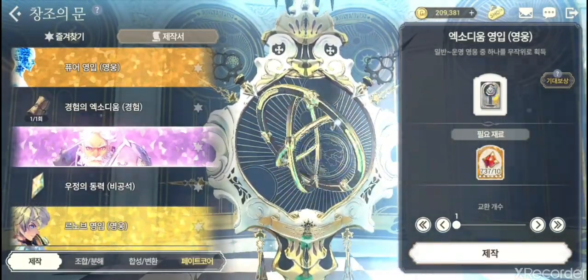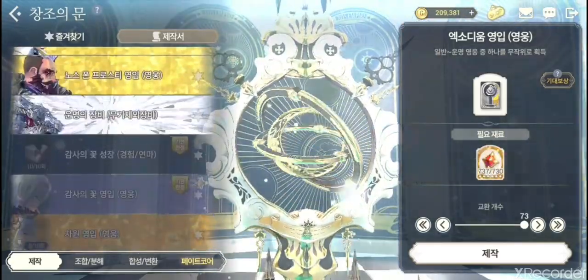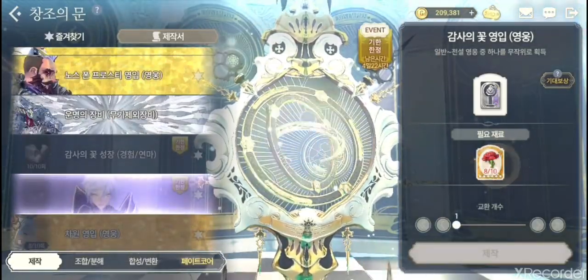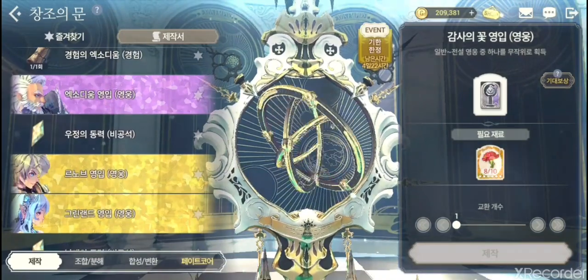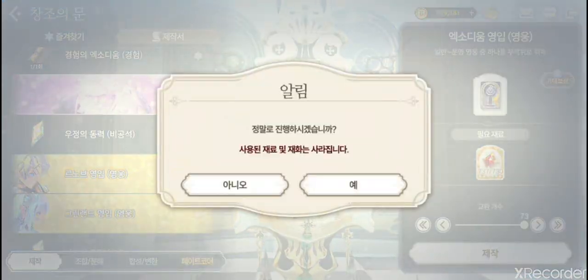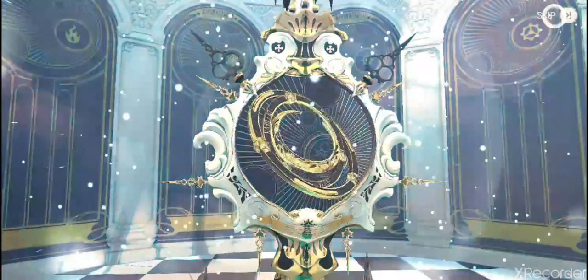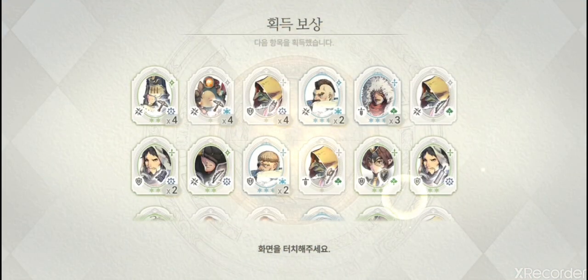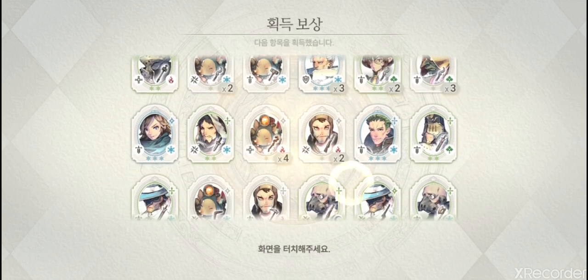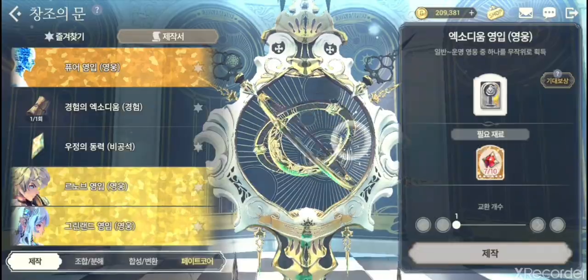This is another exodium section — same as the rose one we did earlier, but it's an event version right now. You can get five-star, four-star, and three-star clock heroes here. I rolled it and didn't get much — no four-stars, but moving on.